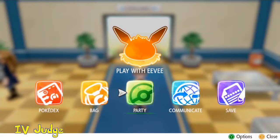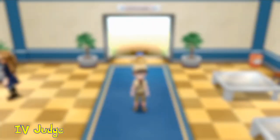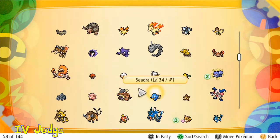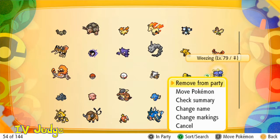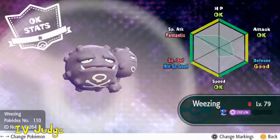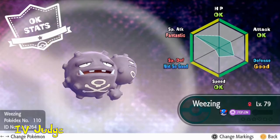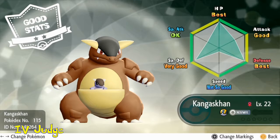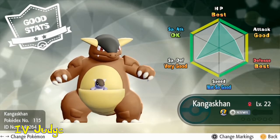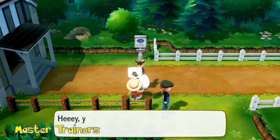Very early on in the game, east of Vermillion City just before the third gym, you can find someone that will give you the Judge function if you've registered 30 Pokemon in your Pokedex. Basically, it will show you what the IV stats are for your Pokemon. My Weezing has got a great special attack IV but not a lot else going for it. My Kangaskhan has got the best possible IV for HP and defense — that's going to be hard to take down.